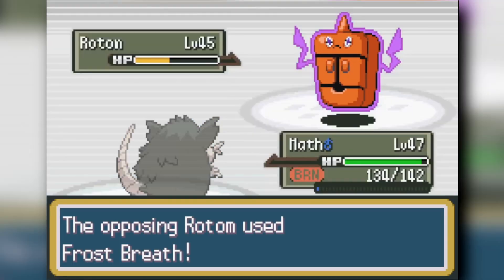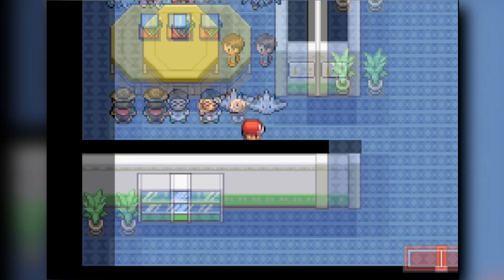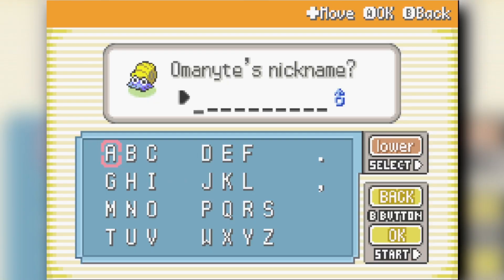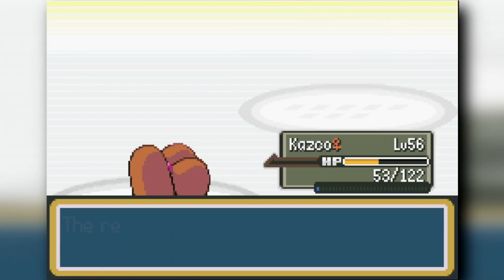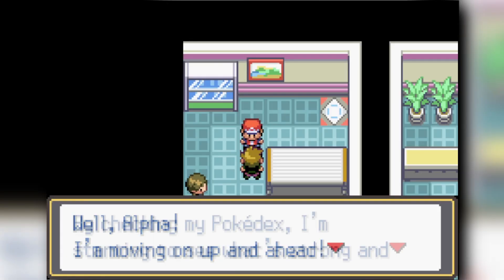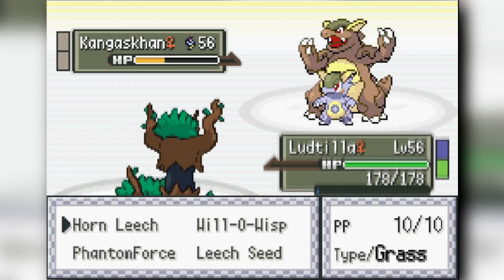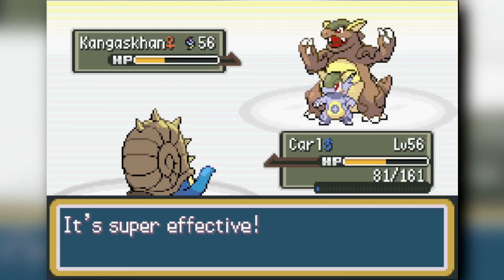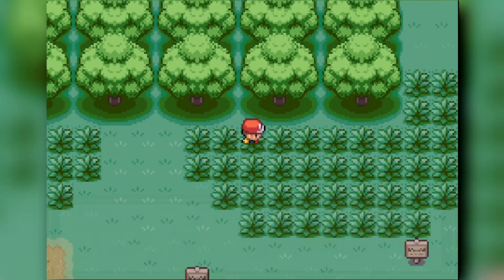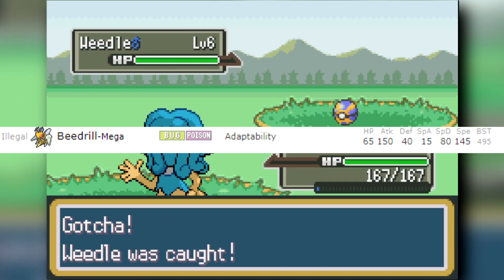We handle Giovanni's hideout easily and then double back. We grab an Omanyte fossil and evolve it into Omastar. Omastar didn't help as much as expected in the rival fight, but it's a great Pokemon for the rest of the game. After beating the rival and Giovanni again, I head to Viridian Forest to catch a Weedle — Mega Beedrill is under the 500 base stat total, confirmed on screen.